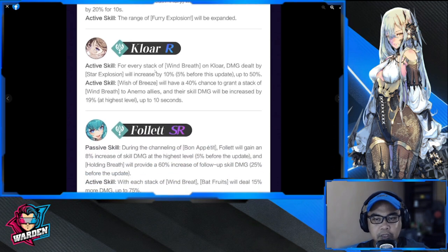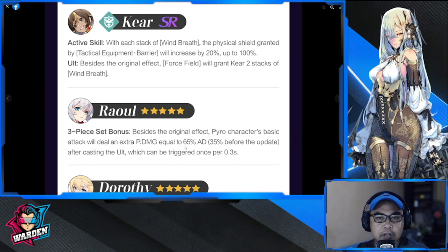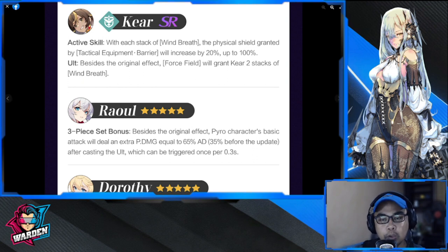For Claw, this is a buff as well — the active skill goes from five percent to ten percent, up to 50. For Clear, each stack of Wind Breath, the physical shield granted by tactical equipment will increase by 20 percent, up to 100. Besides the original effect, Force Field will grant Clear two stacks of Wind Breath, which gives her more than she had before. These are all buffs.